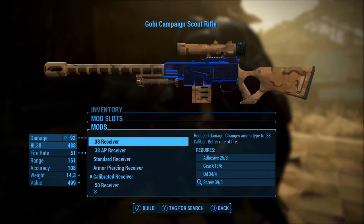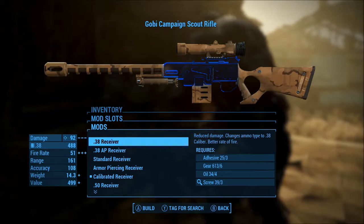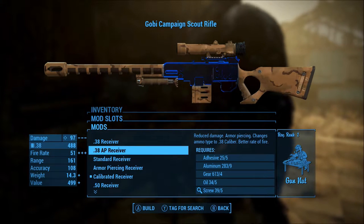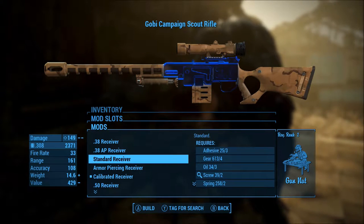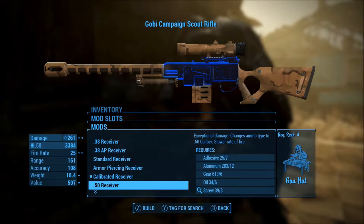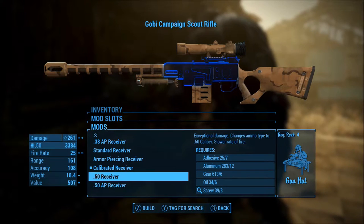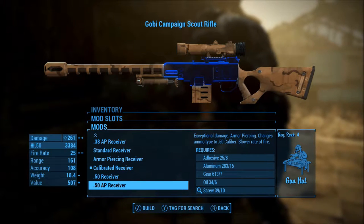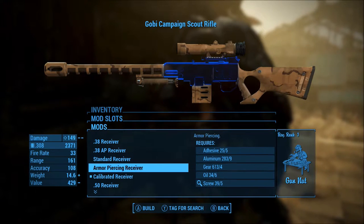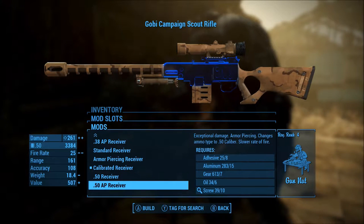So here we are at the workbench in Sanctuary and the first mods I'm going to be checking are the receivers. You can see that we can actually change the ammunition — so you can have .38, .38 armor piercing, standard armor piercing receivers, and calibrate it further with a .50 caliber armor piercing option. That's really all there is.